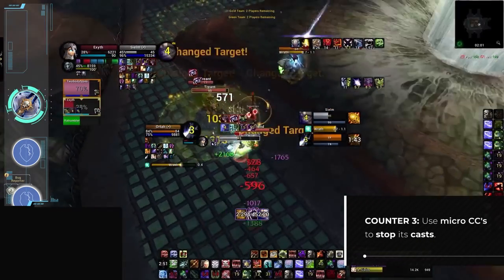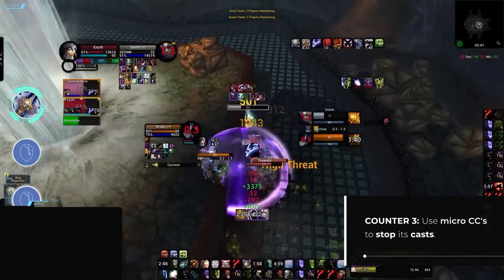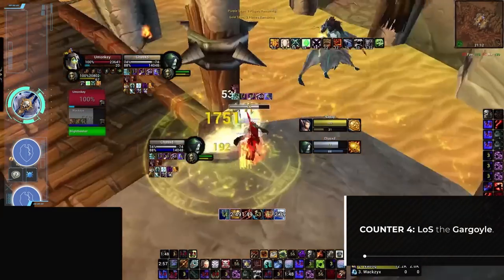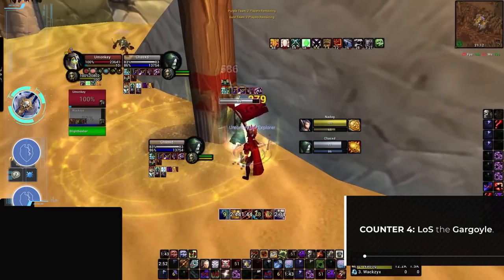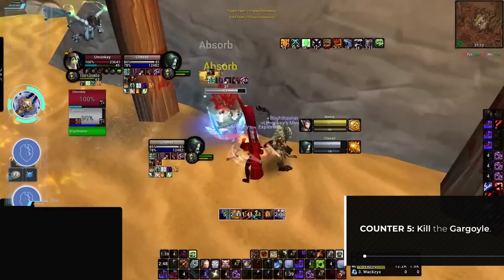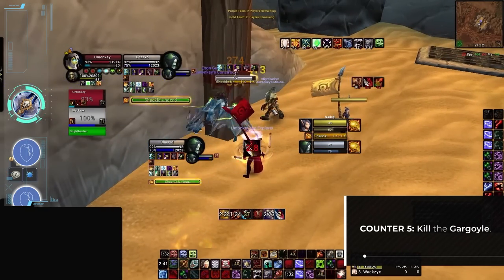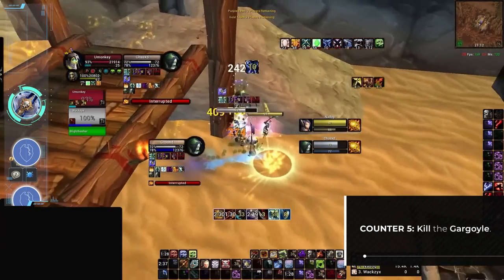If that is not an option, other forms of CC work on the gargoyle too — excluding fears, since all undead NPCs are immune to that category entirely. If nothing else is available, you have two other options. The first is to simply line of sight it, which works best when you first apply a slow to the NPC so it can't easily chase you. The second is to actually kill the gargoyle. This may seem a bit crazy but its HP is relatively low, most healers won't even notice it dying, and once it's dead, it's dead forever.